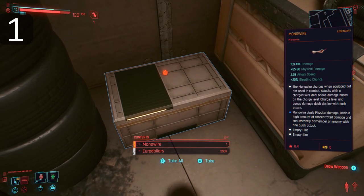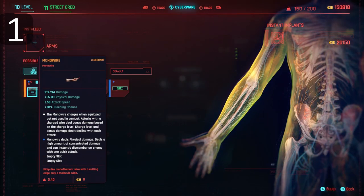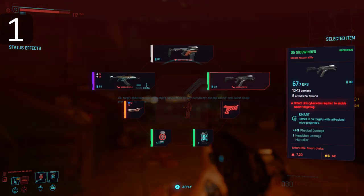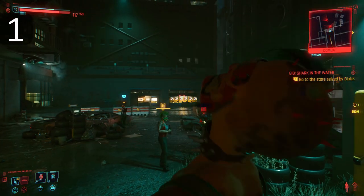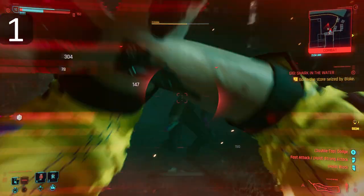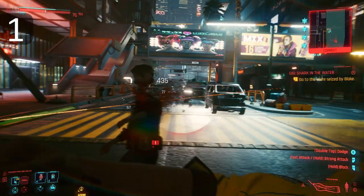you first have to visit a ripper dock. Luckily, there are loads of these shady characters around. Now let's have a look at it in action. You can't garrote with it like a futuristic Agent 47, which is a shame, but you can unleash some terrible pain. If you want to be above the law and get instant fear and respect, get yourself a monowire.